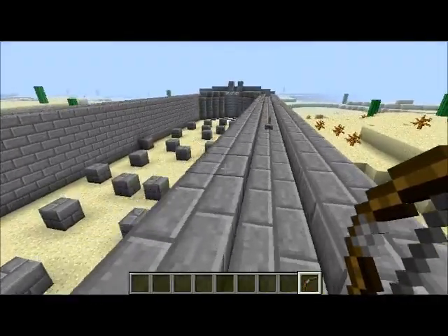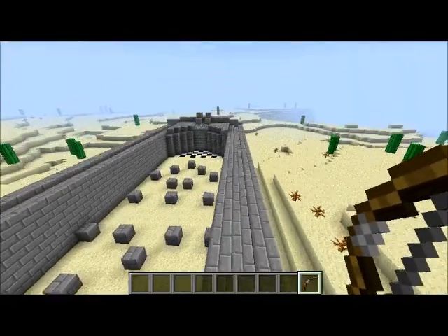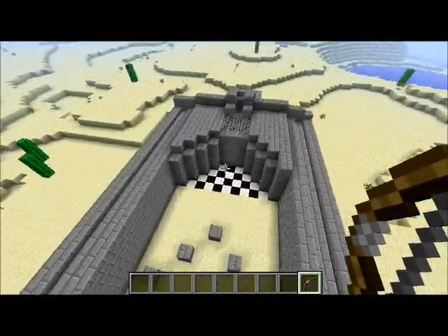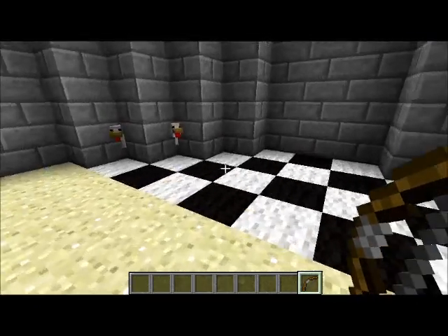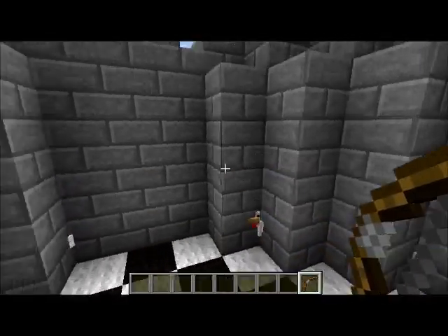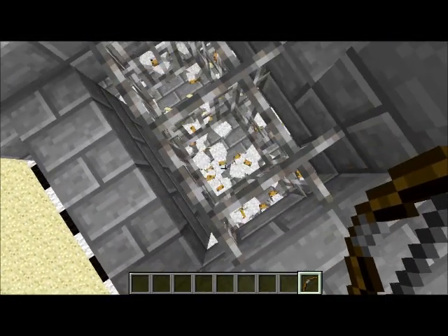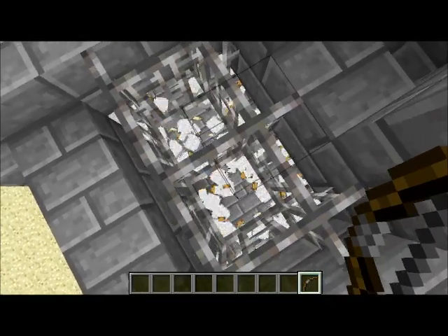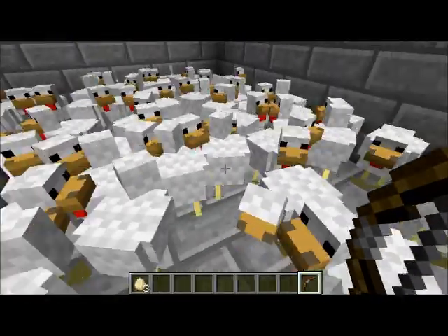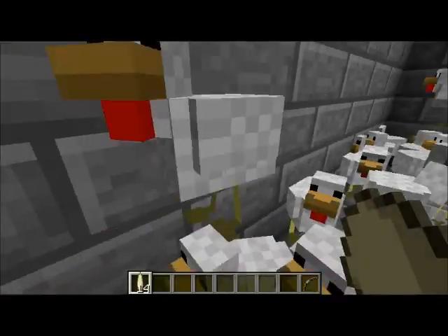So up here it's like an end, and if I fly over here, it's like a start. Now you can see chickens with their heads popping out there. That is because there are too many of them stuck in one tiny little room, and they lay lots of eggs, which is probably why it's lagging so much.